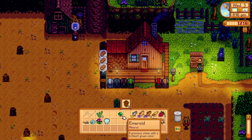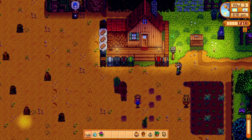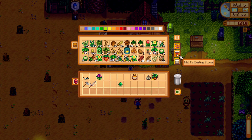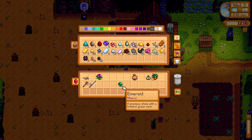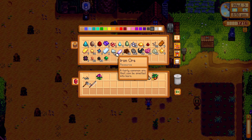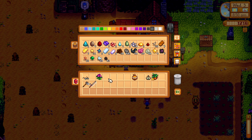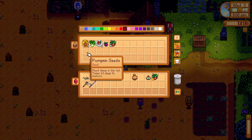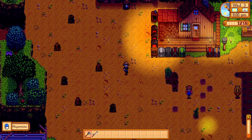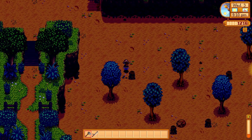Let's sell our fish - I don't need any of those. We have some recycling, nice. We have an emerald - that's one of Penny's favorite items, maybe we'll keep that as a gift. We have a lot of iron bars ready to go. We'd love to build the second egg incubator but we don't have another earth crystal, which makes it harder.